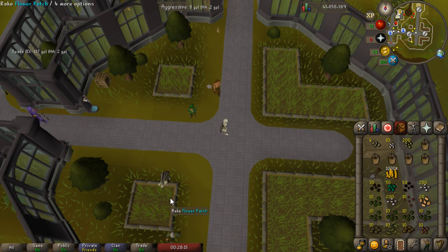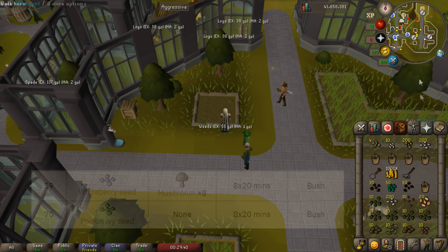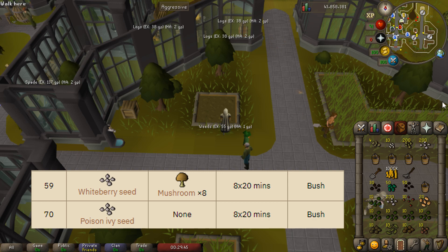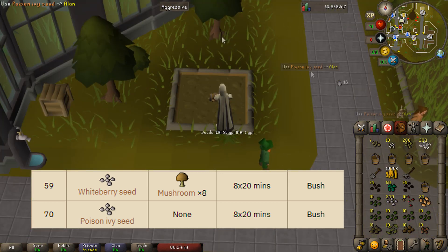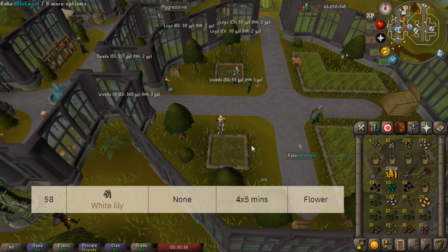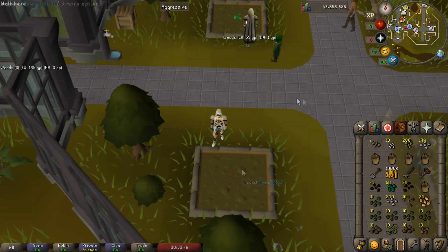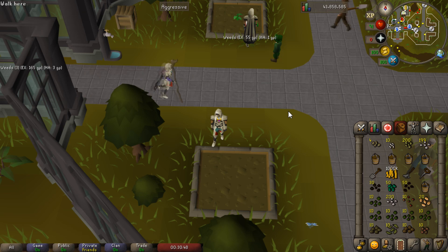Now I'm going to go through every single patch and plant the most effective seed for that patch, which gives you the highest likelihood or the most effective grow time for completing the most contracts. Starting with the bush patch — we have two options: the white berry seed and the poison ivy seed. It doesn't really matter; there are only two and they take the same amount of time to grow, so we're just going to plant the higher level one for a little bit more experience.